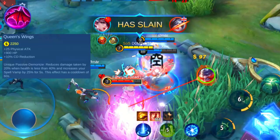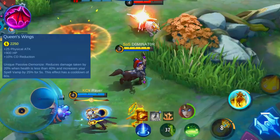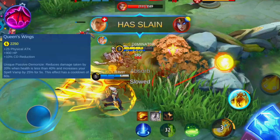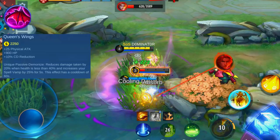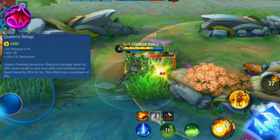This item suits best on fighter heroes like Alpha, Helcurt, Ruby, and Aldous, as well as other fighter heroes that deal a good amount of skill damage. You shouldn't pick this item on most tanks or heroes that don't deal skill damage, like Zilong, Freya, Masha, and Hylos. Overall it's a useful item to decrease your cooldown and increase your sustainability on low HP. Keep in mind that it doesn't add any physical or magic defense, which makes it not the best defensive item.